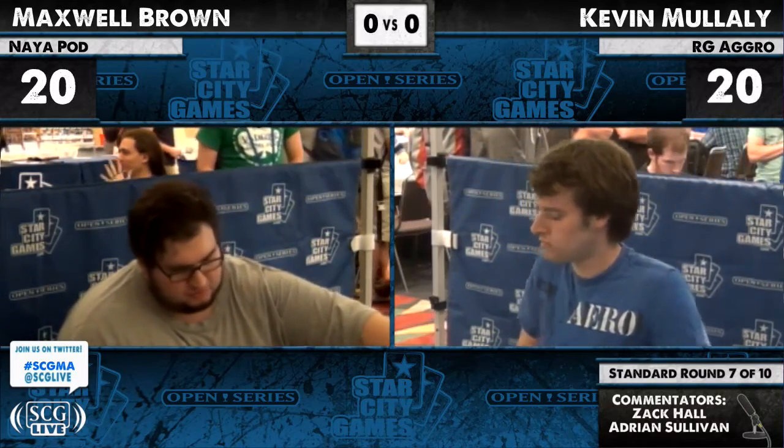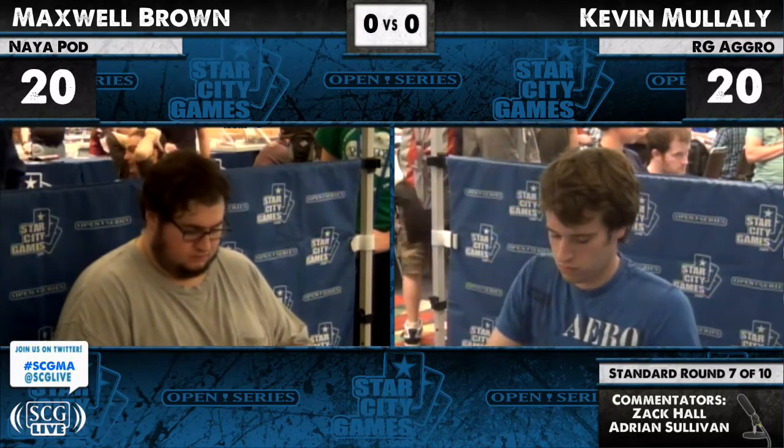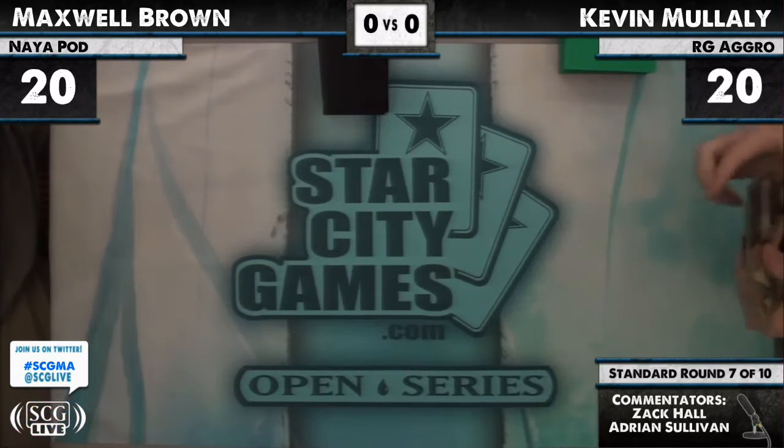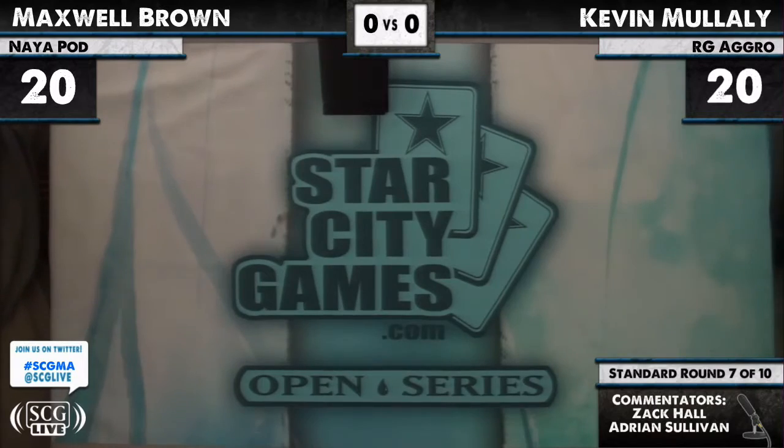He has three Day of Judgment, one Terminus, and then all the usual suspects that punish aggressive decks, like Elesh Norn. He actually has Worm Coil Engine in the sideboard but none main deck. Looking at Kevin's deck: four Pillar of Flame, three Bonfire, two Sword of War and Peace, four Green Sun's Zenith, one Acidic Slime, a Pilgrim — nothing too special for Green Sun targets in the main deck.